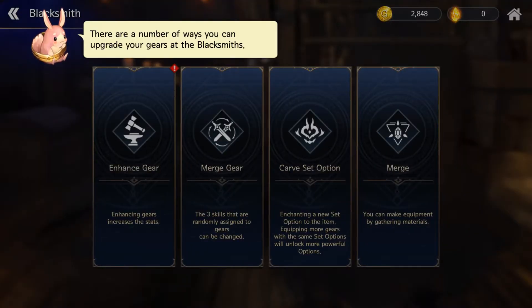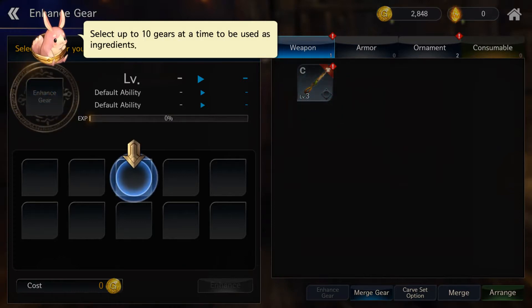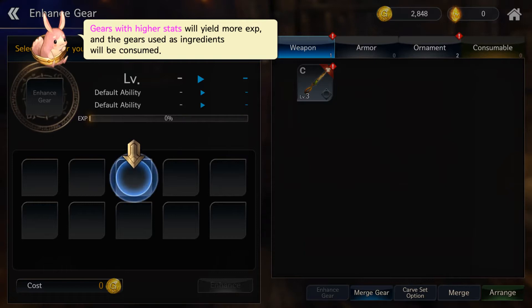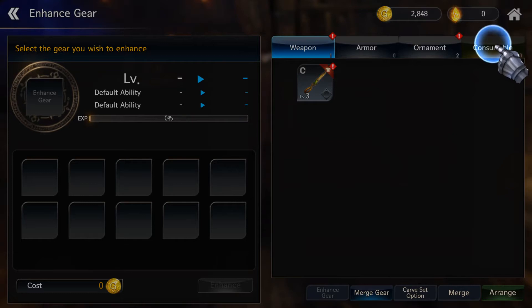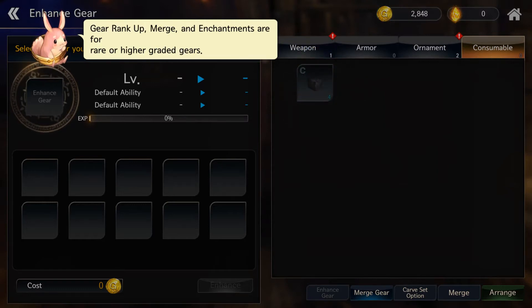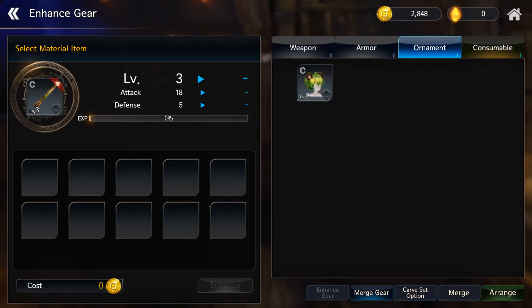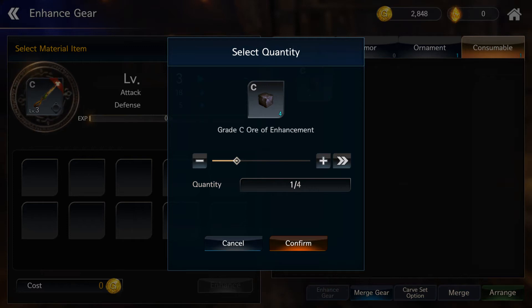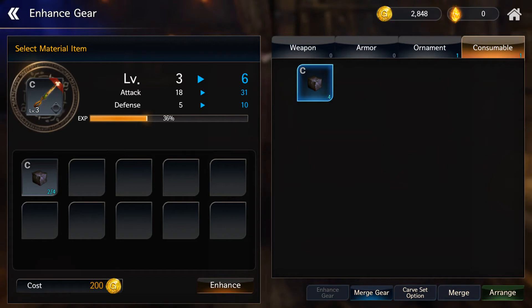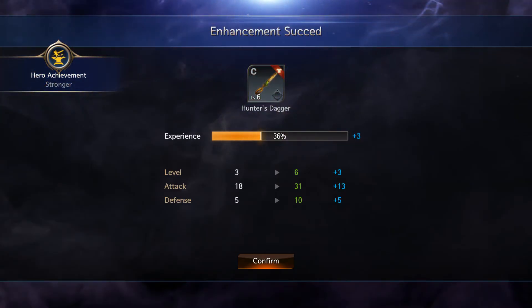I guess I gotta go to the blacksmith. Alright, your gear to the blacksmith. Yeah, let's do that. More XP and gear — can do that, okay. So I gotta move that over here. I'll first select the weapon, right? Okay, now we use the consumable. Let's do two — confirm. Confirm, come on now. Okay.